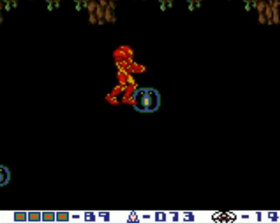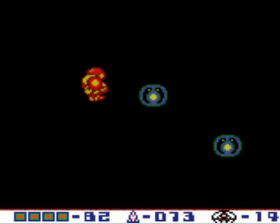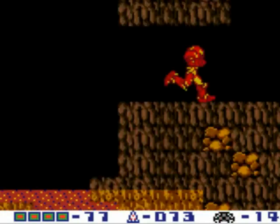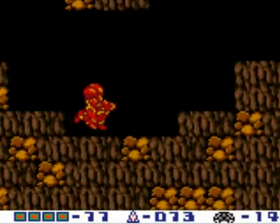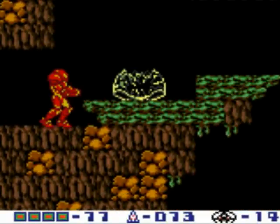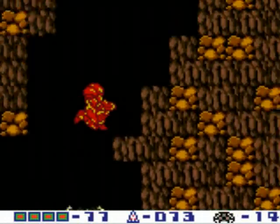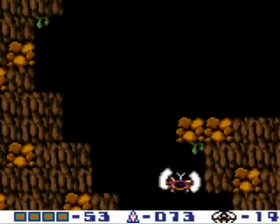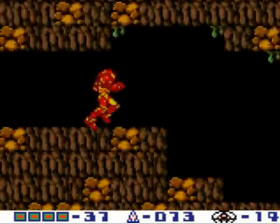There's a missile recharge at the next one — that's good. The lava only takes one or two health per tick, so if you're quick you won't even take any. Or maybe one or two. Not a big deal. We still have lots of time.